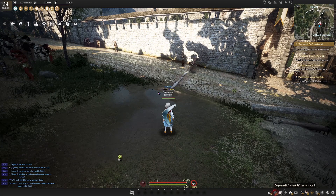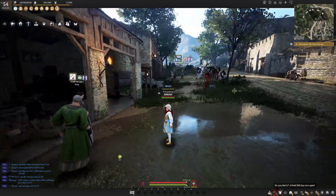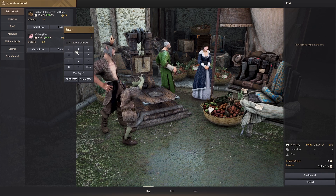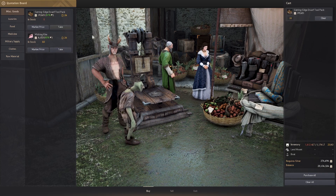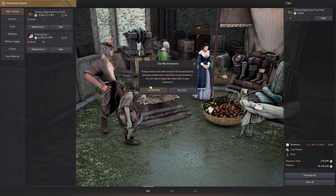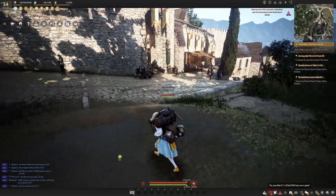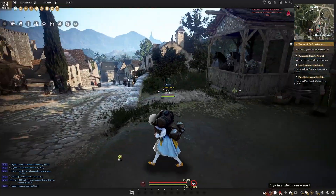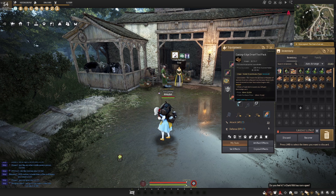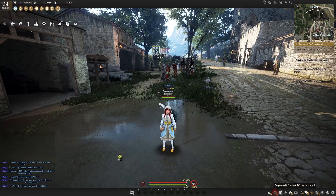You can also level strength in a very similar manner, but to make gains in strength you need to be carrying something heavy. Talk to a trade manager, who is usually right near the stable keepers, hit Trade, and buy enough items so that you are over-encumbered. For example, buy 14 Dwarf Tool Packs and click 'Purchase All' — your character will now have the backpack on and move slowly. Then do the exact same auto-path you set up for breath, but now with the heavy pack on. When you are done, simply discard the items and you will be finished leveling your strength XP.